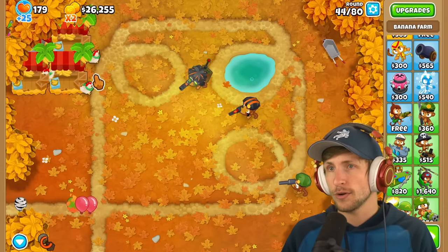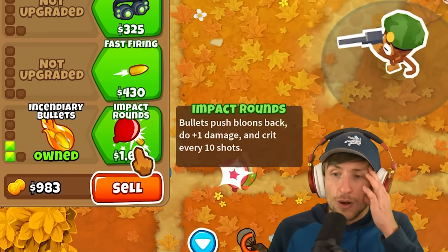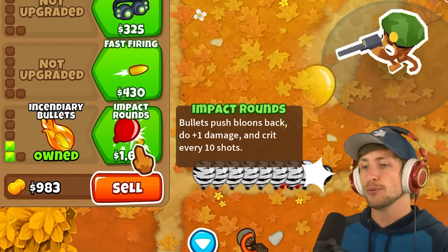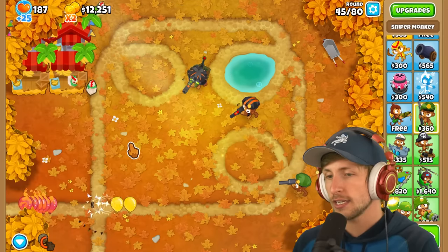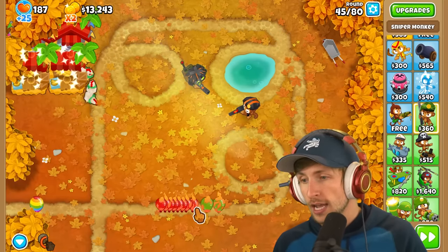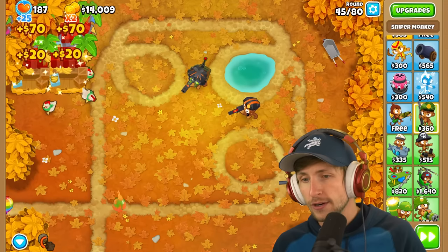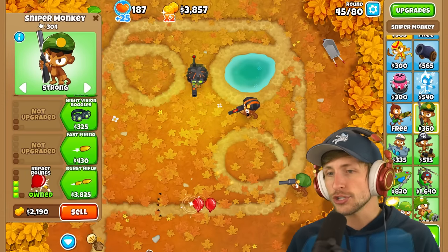Let's get another Central Market because we have $26,000. Impact rounds: bullets push back balloons, do plus one damage, and crit every ten shots. I feel like we want this guy to target strong. Look at that - it does push back balloons and sets them all on fire. That's really strong, actually. Next upgrade is Burst Rifle.